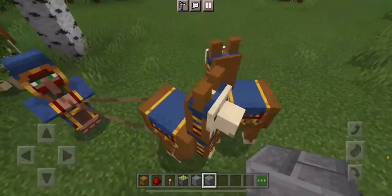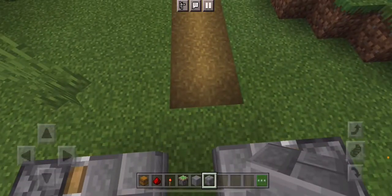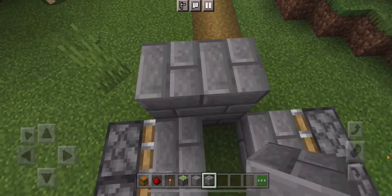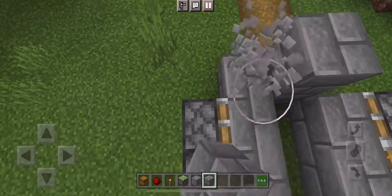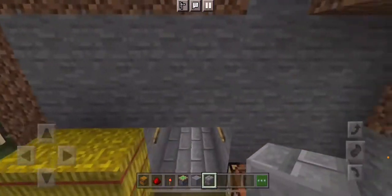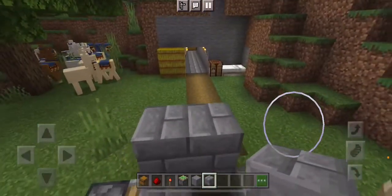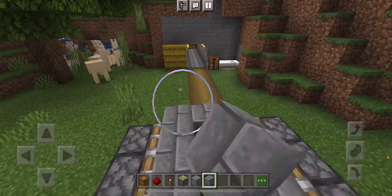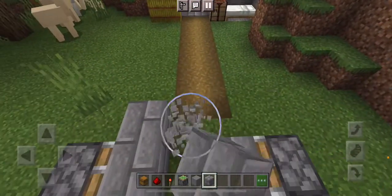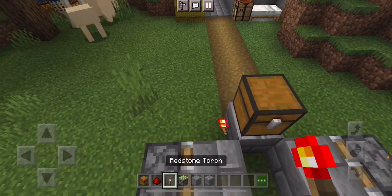Then afterwards, just build up on either side. The chest is not elevated one block, so don't elevate your chest. You just simply do something like this. But first, what you need to do is put a trapped chest.